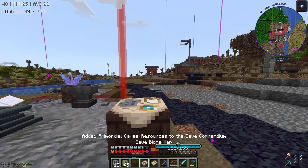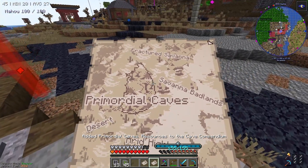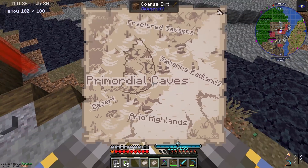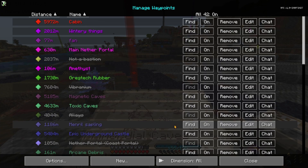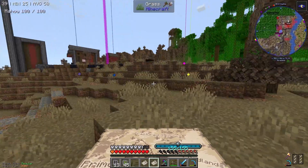Codex — I already got the primordial caves. It's southwest west. I can't believe it found one that far away — 9000 blocks away.